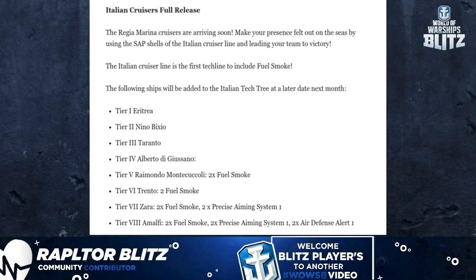The following ships will be added to the Italian tech tree next month: Tier 1 Erythraia, Tier 2 Nino Vixio, Tier 3 Taranto, Tier 4 Albeto de Giussano, Tier 5 Rimondo Monti Cuculli with two fuel smokes, Tier 6 Trento with two fuel smokes, Tier 7 Zara with two fuel smokes and two Precise Aiming Systems Level 1, and Tier 8 Amalfi with two fuel smokes, two Precise Aiming Systems Level 1, and two Air Defense Alert Level 1.